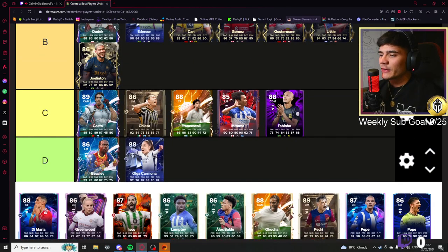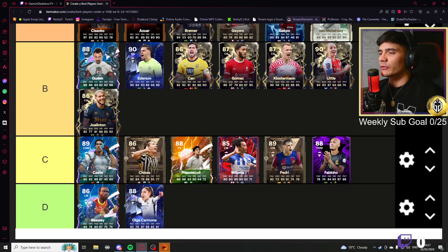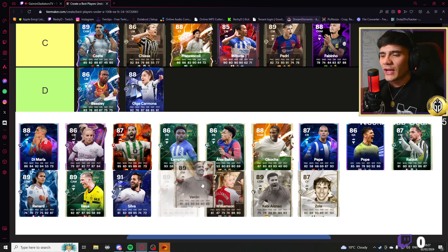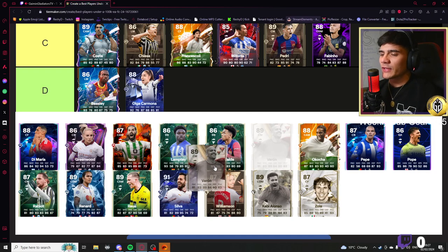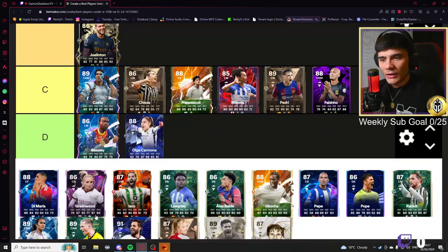This Pedri card — I tried it out for a couple of games. It's okay, nothing special though. Oh, that's the 89 Veron — for a second I thought it was 87 and I was about to kick off. I know this guy's very good and he was being used by pros in the FC Pro Open. We have to put this card quite highly.